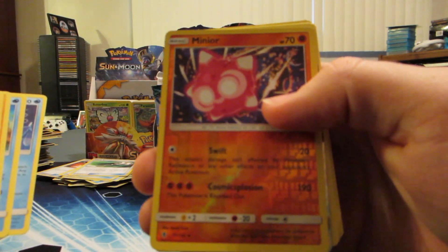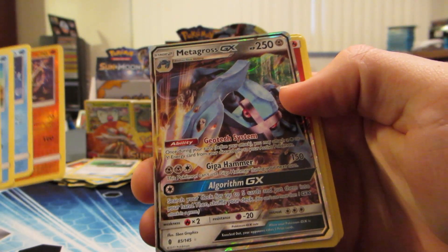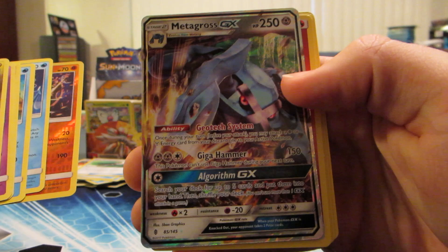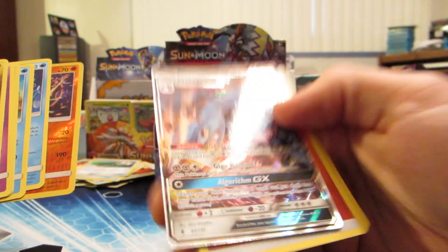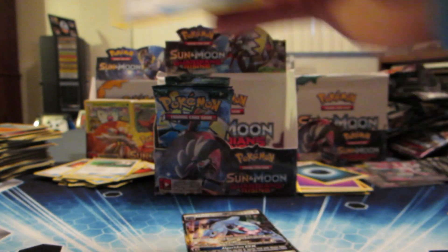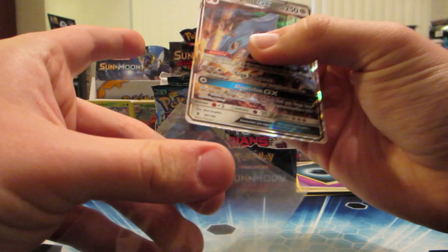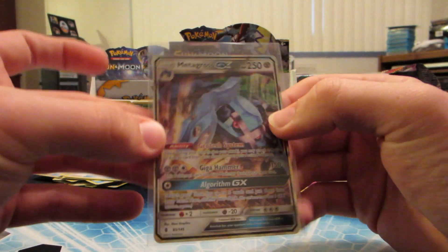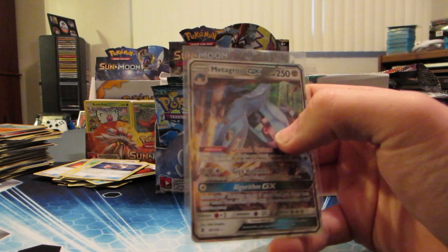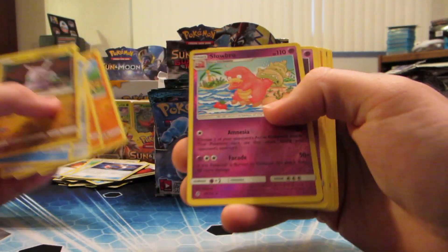Minior reverse holo and another Metagross GX - wow, we got a double! And Choice Band, there you go. Get the sleeves for that. We got a Metagross in the other box too, so that's that one - there's a little sneak peek.